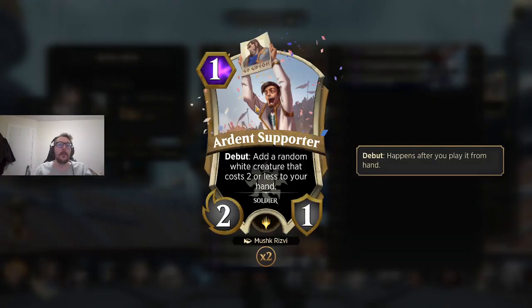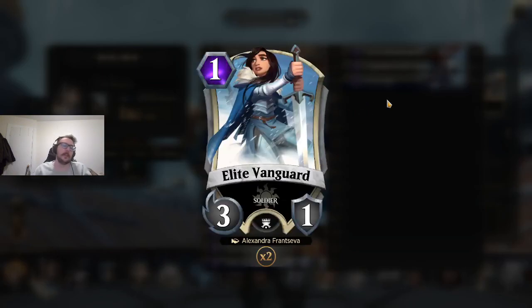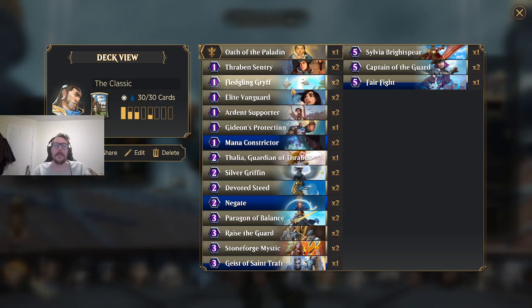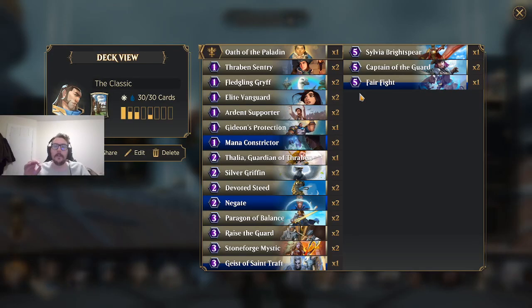Ardent Supporter — no-brainer. It's a 2-1 that makes another creature cost two or less. Straight-up card value. Elite Vanguard — one mana 3-1. It's going to trade for whatever, and if it doesn't, it hits their face and hurts a lot. Fledgling Griff — a 1-2 flyer for one mana. It's really easy for this to connect in the air. Flyers in particular — if we're talking about keeping creatures on the board that attack through, you want evasive creatures, not just ground creatures. You're going to need some creatures that can go over your opponent. You might want to have some evasive creatures in most builds.